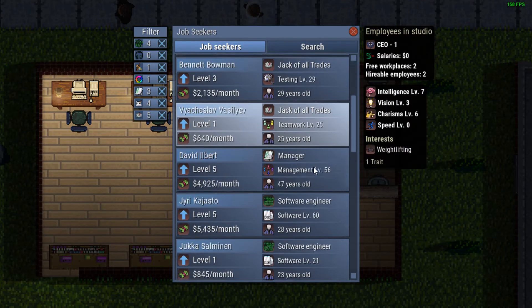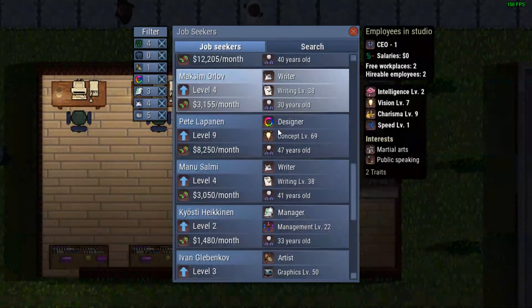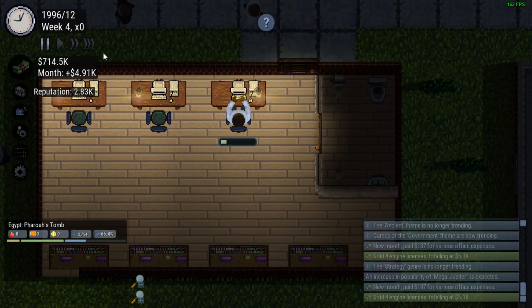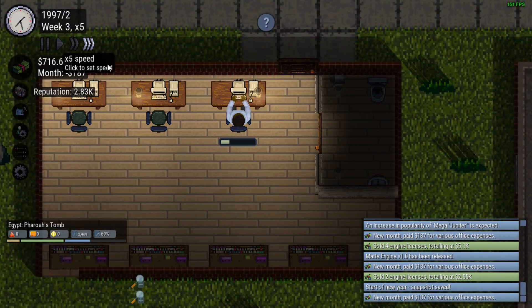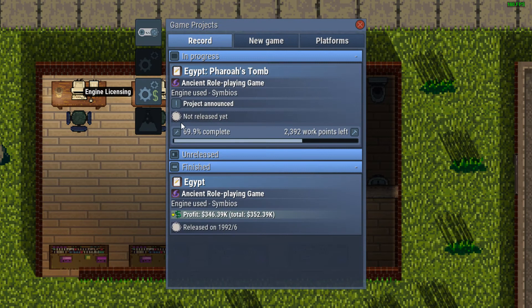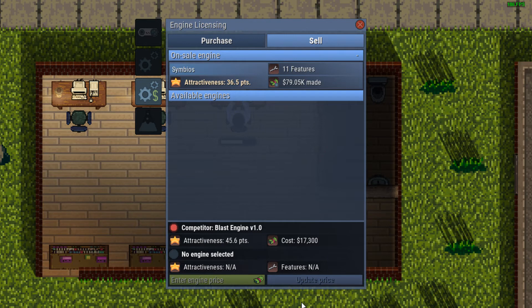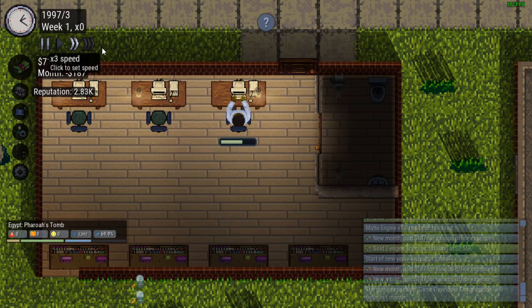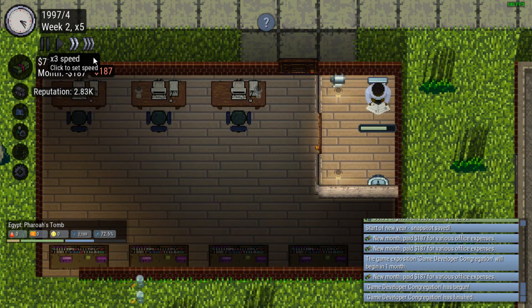Still not really seeing what I want for employees. That level 10 guy wants $10,000 a month — he can stay exactly where he is. Still working alone because I can't find anybody who wants to work with me. Sold four engine licenses totaling 5.1k. In the engine battle we're probably falling behind because I haven't updated my engine since the newer one. They now have one at 45.6 points that costs $17,000 — we can definitely undercut them and take some of their competitive edge away.